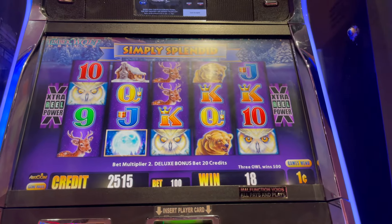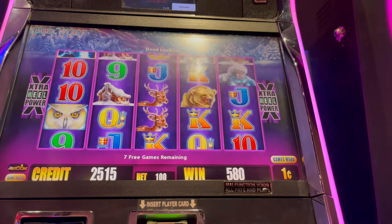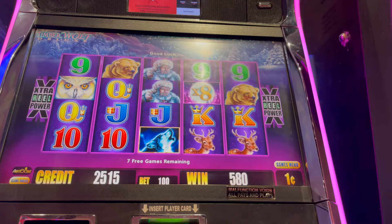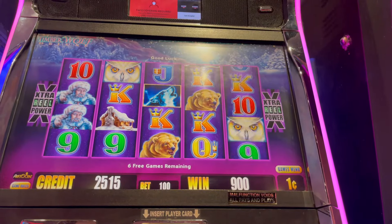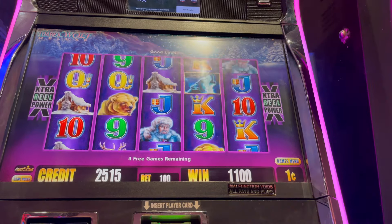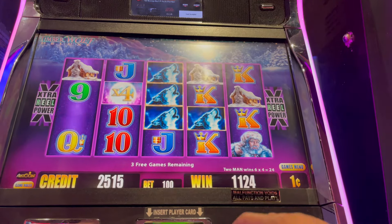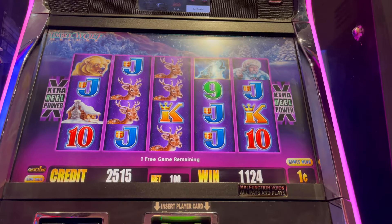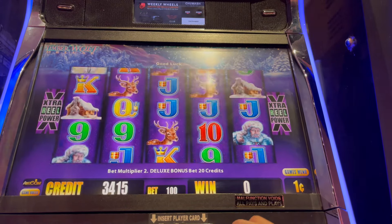Here we go guys, dollar bet. We're spending about 300 bucks already, so see if we get some of it back on a dollar bet. Let's go 32 times, see what that does. See if we get the multiplier — which we just did. Come on baby, re-spin re-spin re-spin. Queen, sorry. Multipliers, come on multipliers — there we go, we got the man.